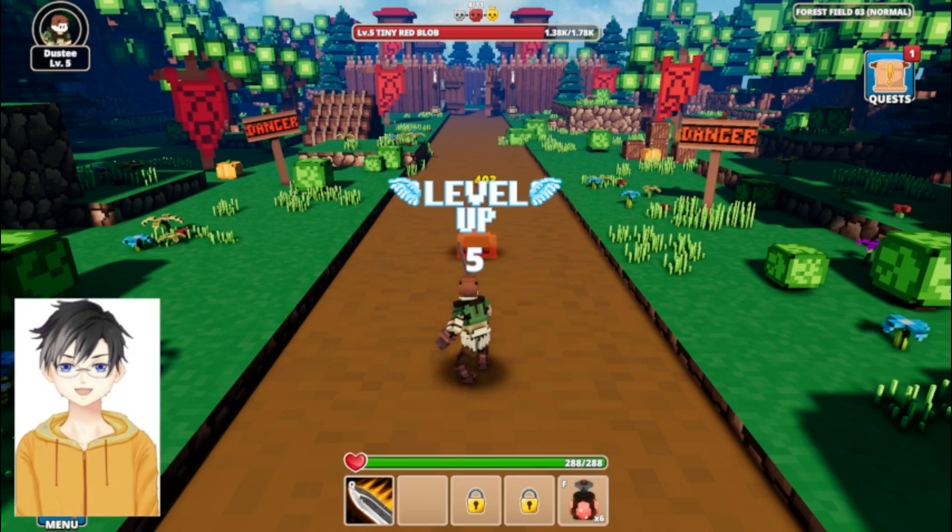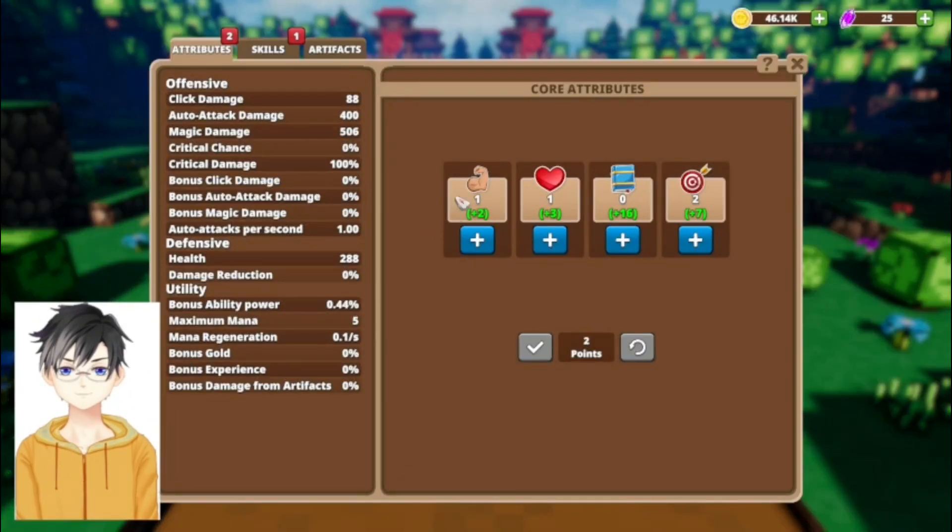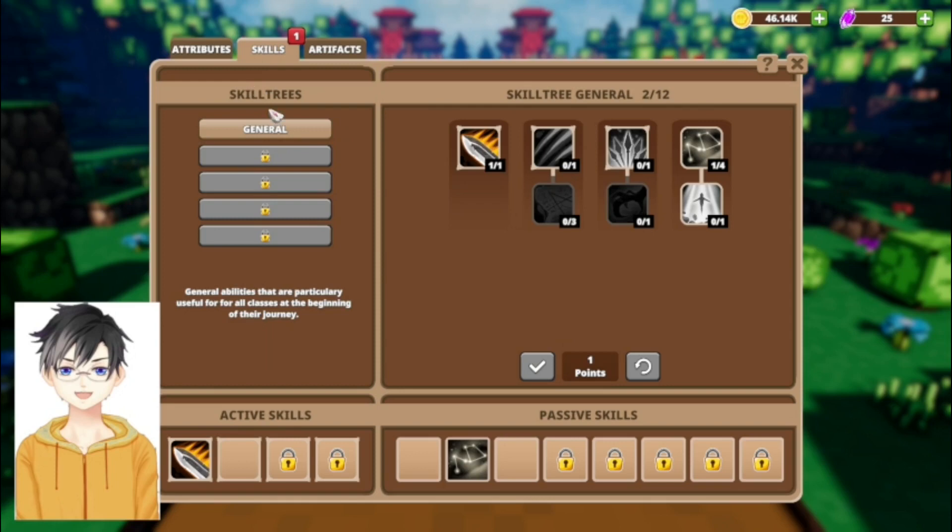When you get a level up you go over here to your hero and you can put up your stats. I got two stat points — I put up intelligence and health. I'm already level five so that gave me a few things.